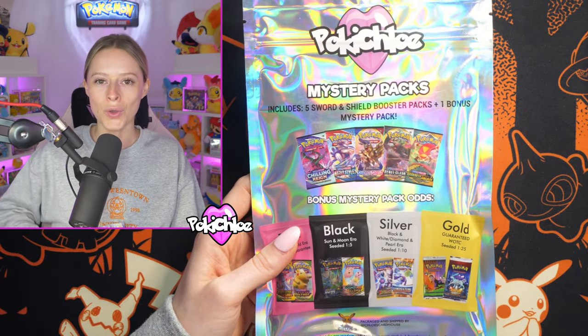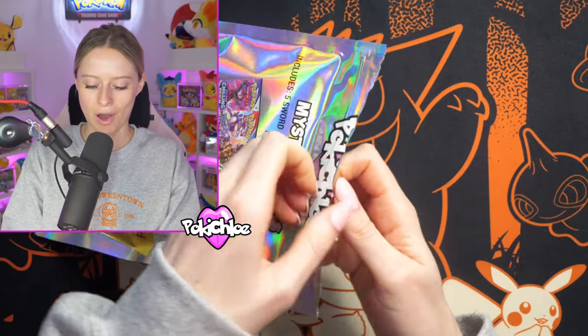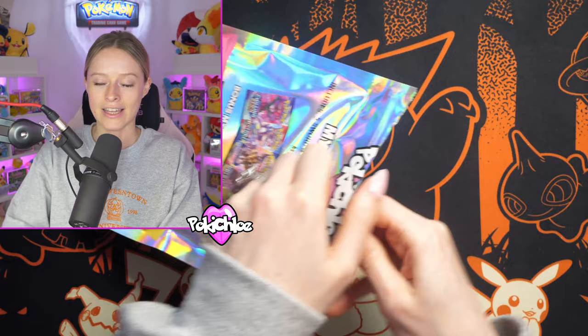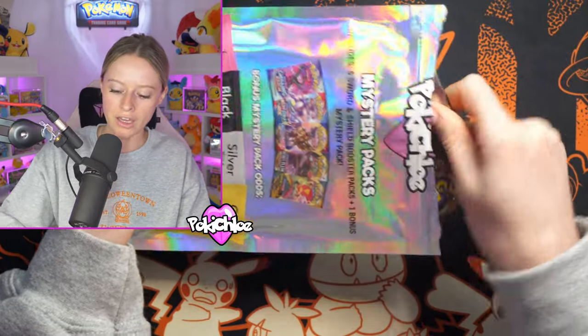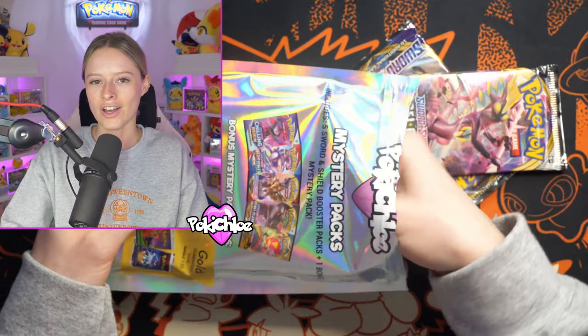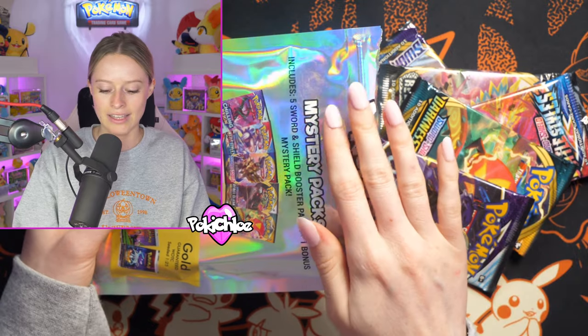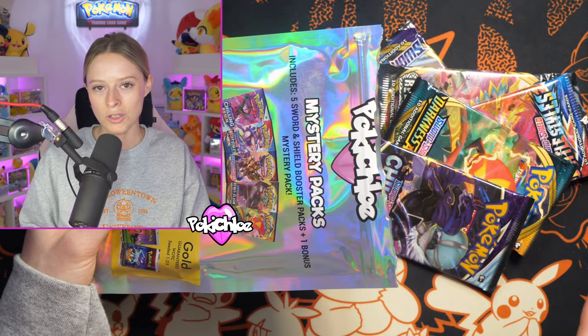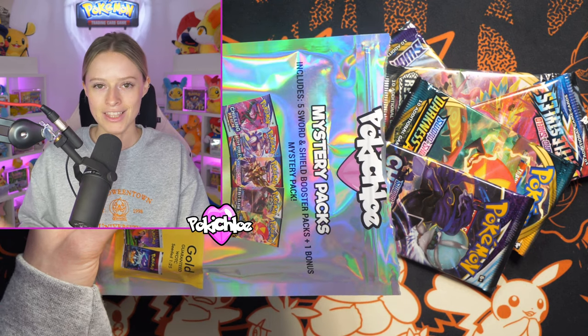We have two Mystery Packs here. Let's rip into them. We're going to tear into our first Mystery Pack and I'm going to try my best to hide the Bonus Pack inside. They are so secure. So I'm going to pull out our five Sword and Shield Packs. Now, there is a chance at something called a God Pack. The God Packs are slightly different — whereas these have five Sword and Shield Packs plus a Bonus Pack, a God Pack has five Sun and Moon era packs and a Gold Bonus Pack.